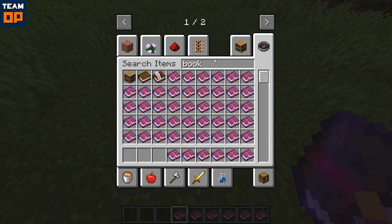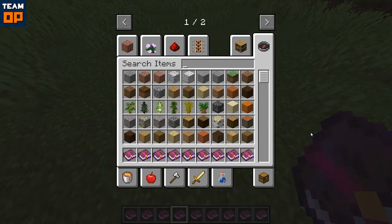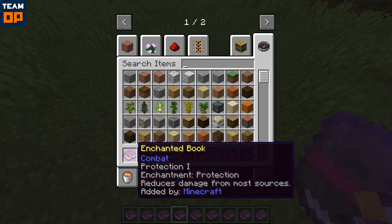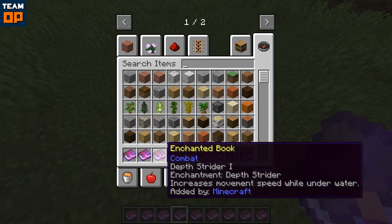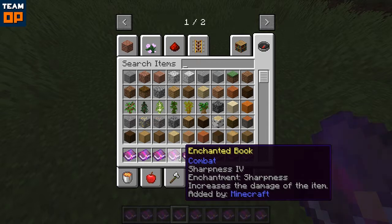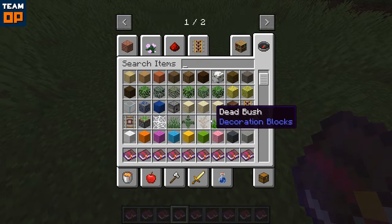So if we grab a couple more books — we've got protection, projectile protection, and depth strider. Protection reduces damage from most sources, which is cool. Projectile protection — that one's quite hard to say — reduces damage from projectiles such as arrows and fireballs, which is wicked. And then depth strider increases movement speed while underwater.